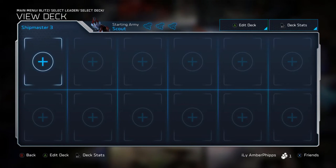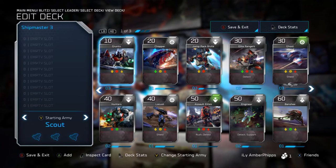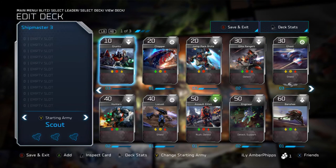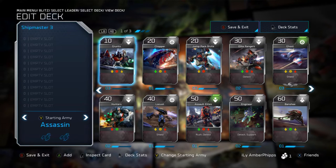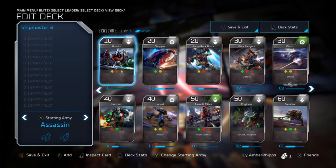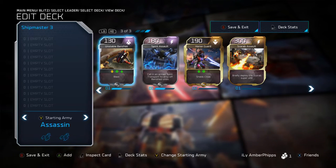First, the biggest and most key thing about using a Shipmaster deck is using the Assassin. Don't use the Scout - the Marauders are so much better than the Ghosts, it's not even funny. So make sure you use those.